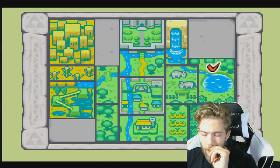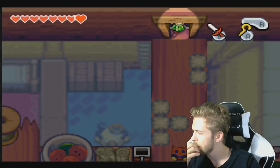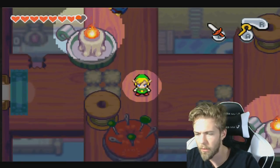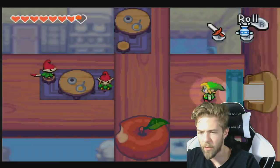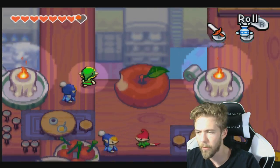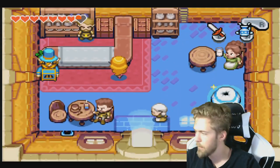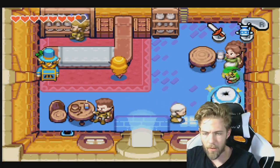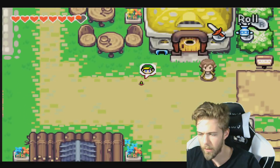Okay! Where the heck — oh! Can I get out there? No. But if I... I think I don't want to transform to normal size here — I mean, drop down in Minish size — because I want to transform to normal size somehow, which is gonna be through here.